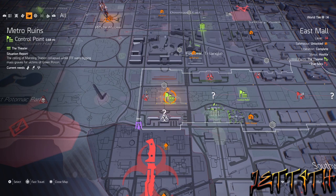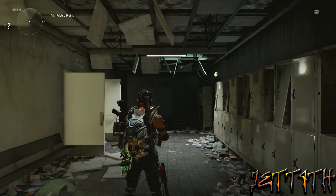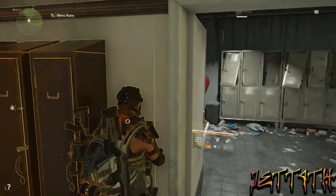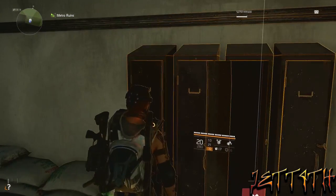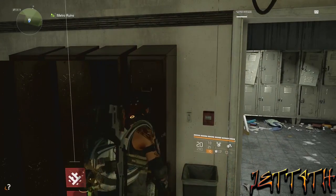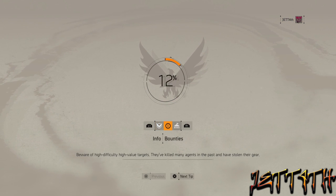Now if you're still with me, there is a bit of a glitch — or a farm — to get upgrade materials and trinkets and other stuff. If you're really desperate, all you have to do is make sure you have the Metro Ruins control point taken over. You want to go around the corner to the lockers, open up the lockers, get all your junk, log out, log back in, and these lockers will be open again. You can continually farm them over and over again. It's pretty dumb — I'm sure they'll patch it. There are one or two other videos about this glitch.